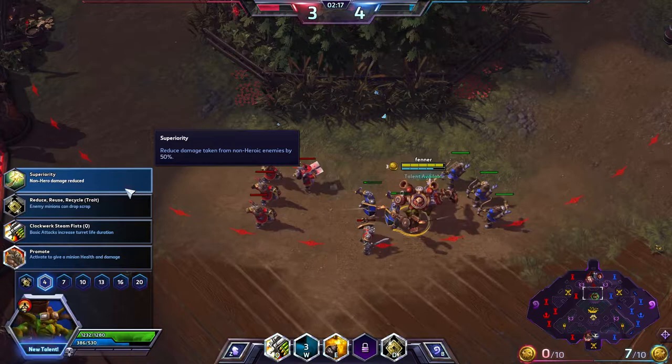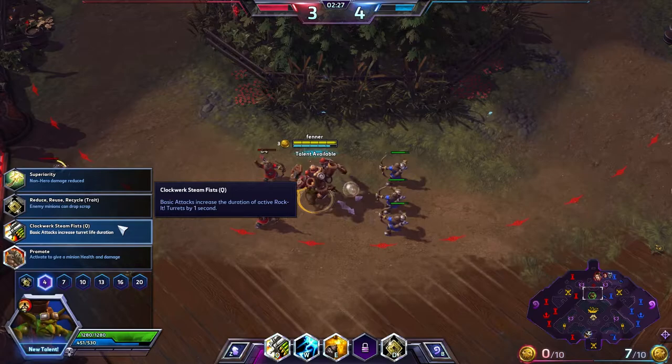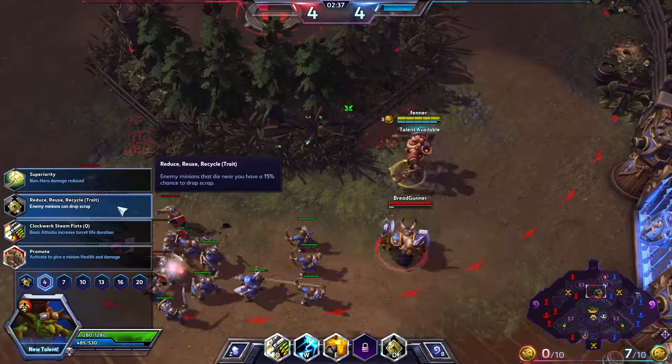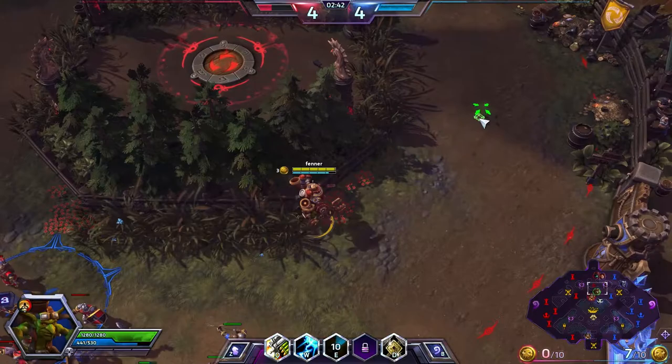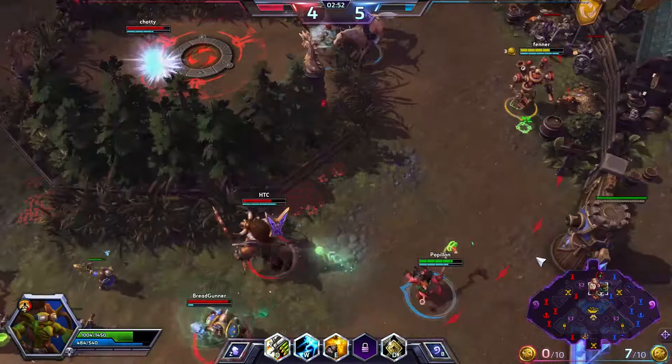Next talent tier: we've got Superiority — non-hero damage reduced. We've got Reduce, Reuse, and Recycle — enemy minions can drop scrap. We've got Clockwork Steam Fist — basic attacks increase turret life duration. And we've got Promote — activate to give a minion health and damage for 15 seconds. I'm going to go for enemy minions can drop scrap because this guy really struggles on mana. I'll chuck that bomb there, do a bit of damage on those creeps.